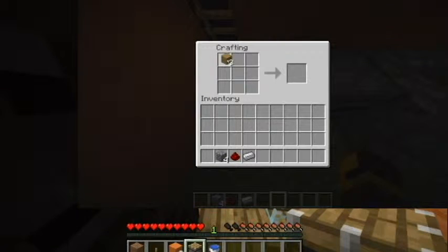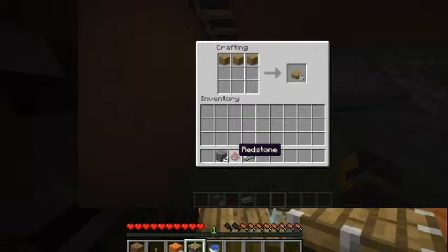So first you need three or four planks, four cobblestone, one iron ingot, and one redstone.